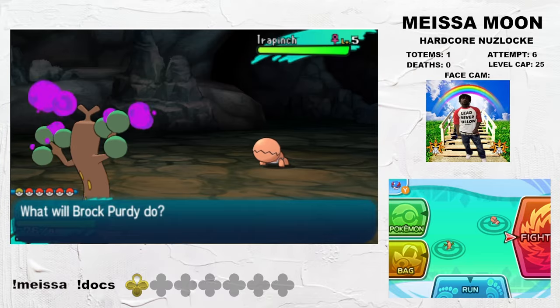Before anything else happens, we grab a new encounter in the abandoned Megamart: Honedge. Aegislash has its stats nerfed a bit in this game, but it's still really, really good. Up next is our second duel with Plumeria, and this go-around things are a little more interesting.